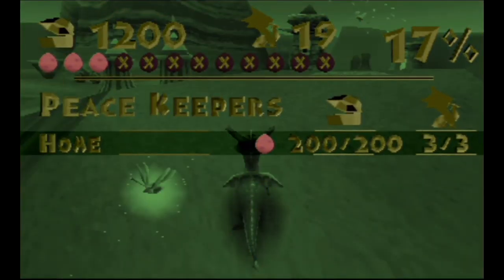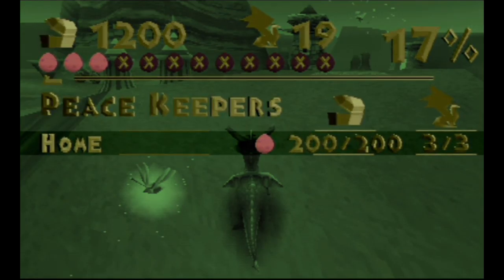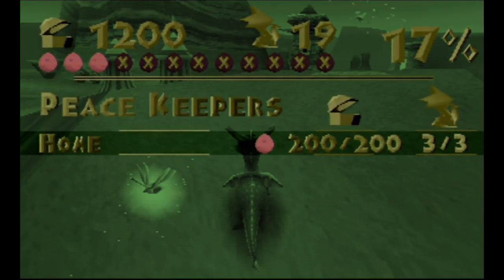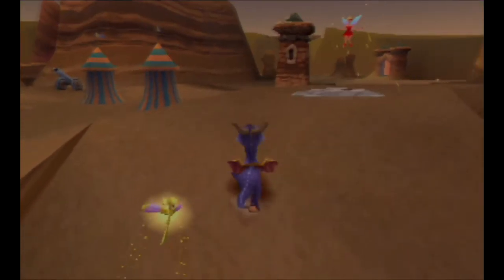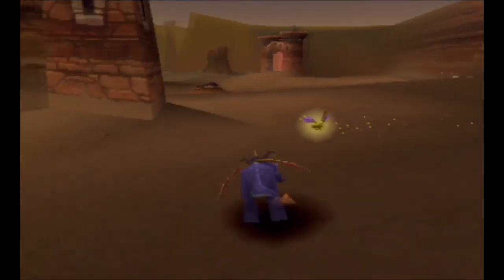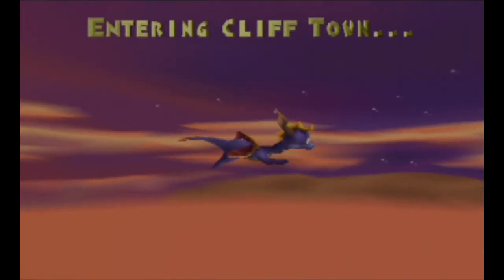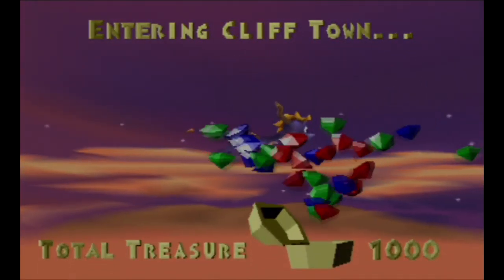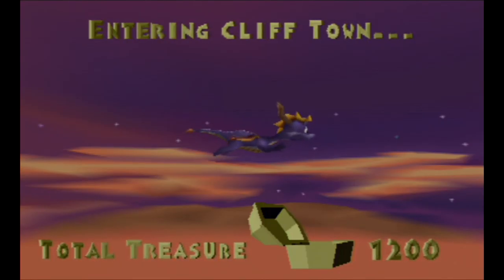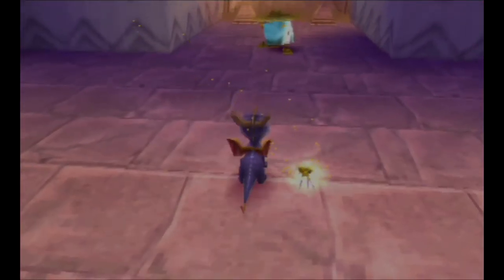Alright, as you can see I just collected everything I had to collect and that's taking me up to 17%. That's pretty cool — there were 200 gems, three dragons, one dragon egg. Now let's run into a level. Let's go into Cliff Town I guess — I wanted to go into a different level actually, but oh well, we'll start with this one.